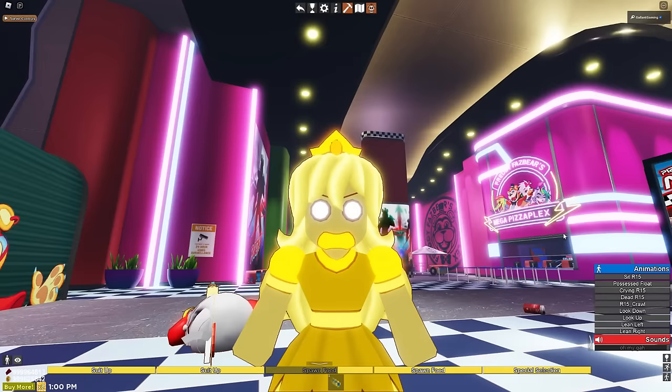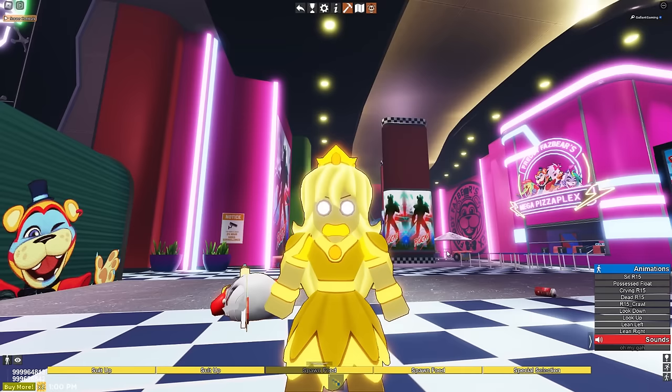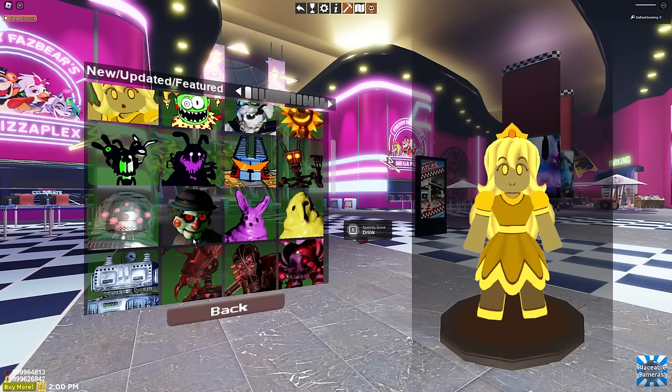A bunch of different emotions for the face: smug, happy, shocked. There you go, that's more fitting. We have a suit up as well, we can put on the armor. And then we can spawn a light sword, we can spawn a lantern. And it looks like that is it for the Light Princess.